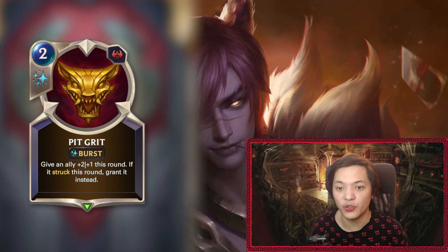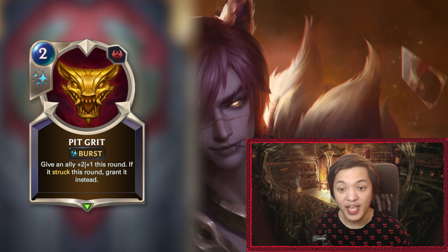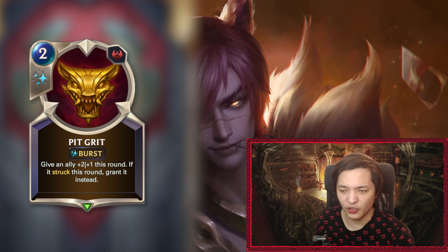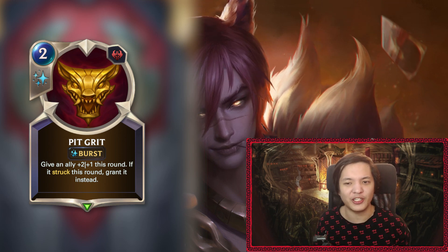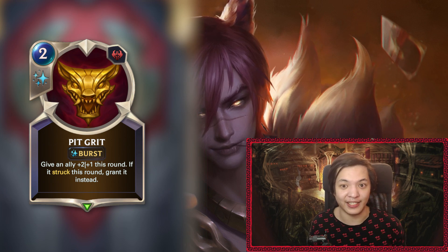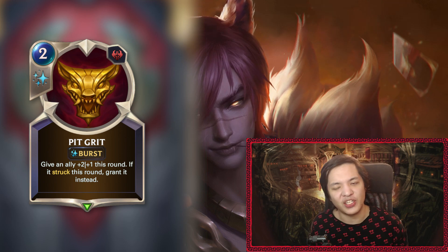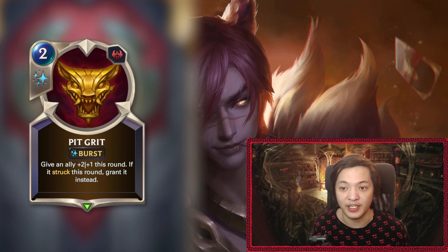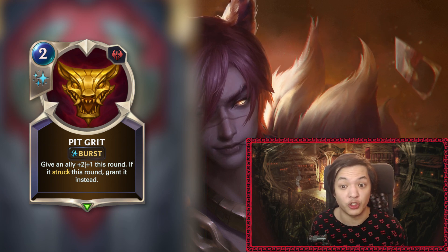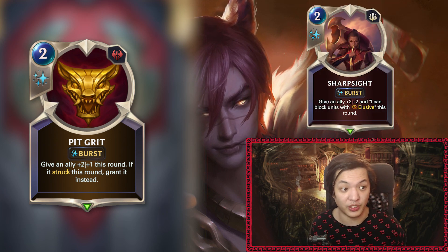We're starting with Pit Grit, the two-mana burst speed spell in Noxus: give an ally +2/+1 this round; if it has struck this round, grant it instead. Really interesting design here. We're already starting to see the formation of what the set's mechanic is going to be — striking a second time, or getting benefits after striking an initial time. This is obviously in reference to Set's double-strike passive in League of Legends. The obvious comparison here is to Sharp Sight.